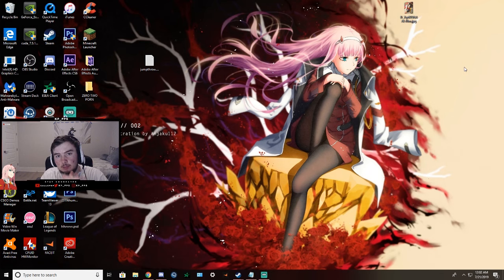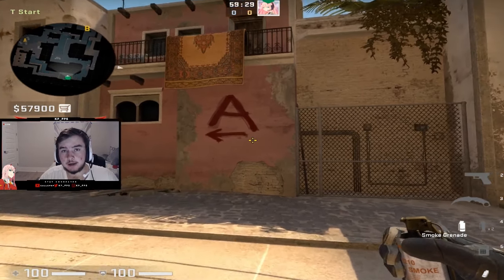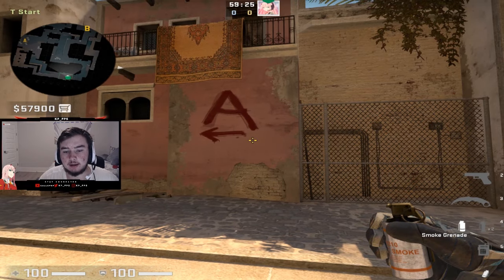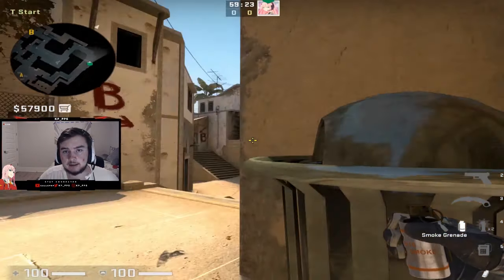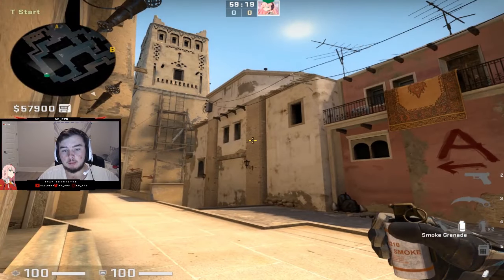We're loaded into CS:GO now and I'm going to show you why the jump throw bind is critically important to playing this game at a high level. It's simply the fact that jump throw binds make your smokes perfect.